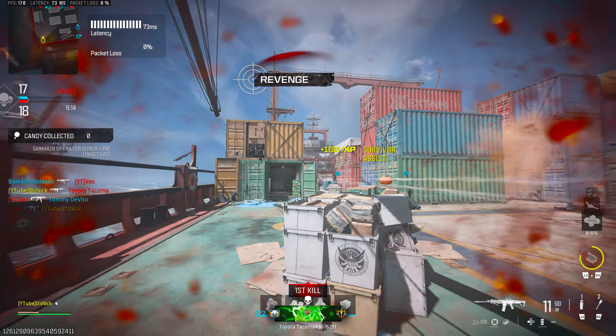The next attachment is the barrel, the 16.5 Inch MCW Cyclone Long. I was going back and forth between this and the Second Line Mammoth Heavy — they're both good options — but I feel like the 16.5 on this class setup is a lot better.